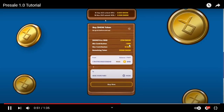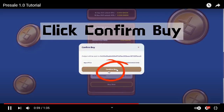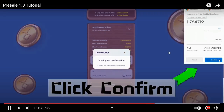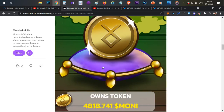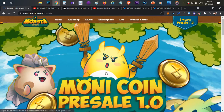For pre-sale round one, minimum is 1 BNB and maximum is 10 BNB. Once you click buy you'll get a MetaMask pop-up — click confirm and complete the transaction. If your entry is successful you'll get a success message and your tokens will be shown at the top of the page, where you can see your own token balance.